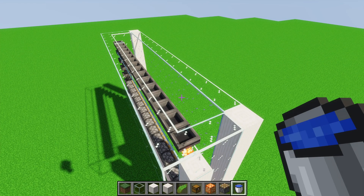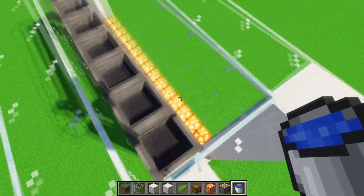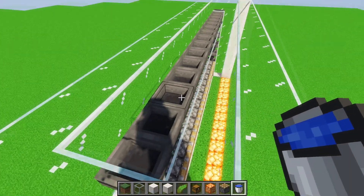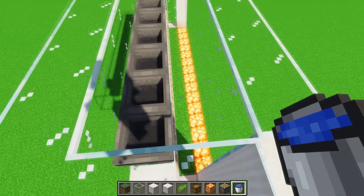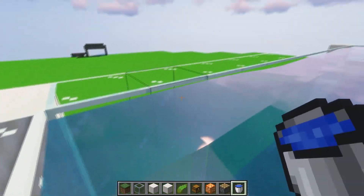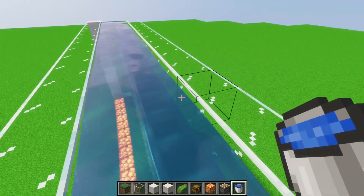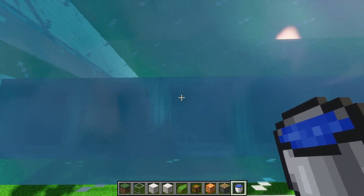Next we want to put the water on this topmost strip — only on this part, not on top of the hoppers. You want the water to flow this way into the hoppers, so just place water all the way across, specifically not putting it on top of the hoppers. Make sure you have flowing water — you can tell by the little flow line.